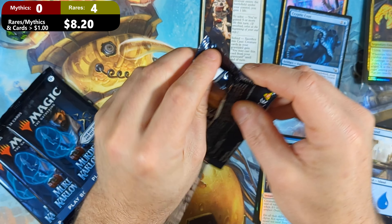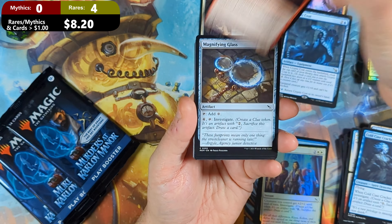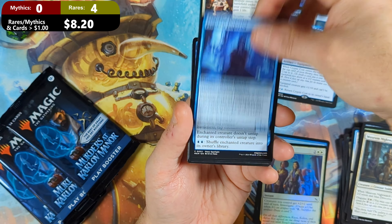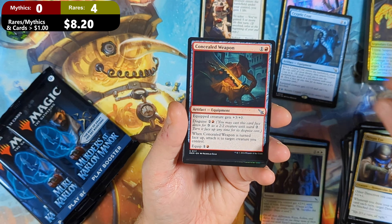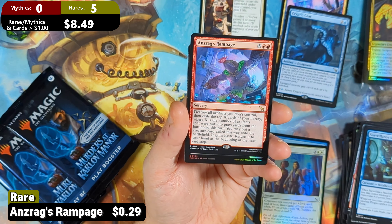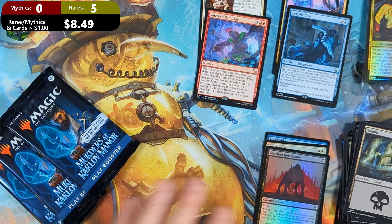Got the number one common in the set — let's shoot for the number one uncommon, which is the Crime Novelist. Pack three: Cold Case Cracker, Person of Interest, a Magnifying Glass, then the Loxodon Eavesdropper with a Museum Nightwatch, then the Projector Inspector, Dramatic Accusation, a Private Eye, a Concealed Weapon, a Chalk Outline, and a Surveillance Monitor. Our rare is an Ansrag's Rampage, followed by a Snarling Gorehound in foil with a Standard Swamp and a Little Old Human Token.